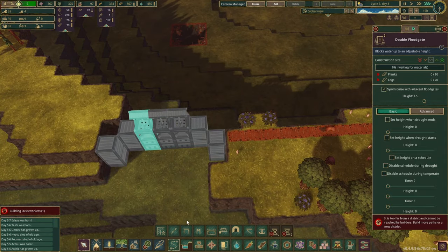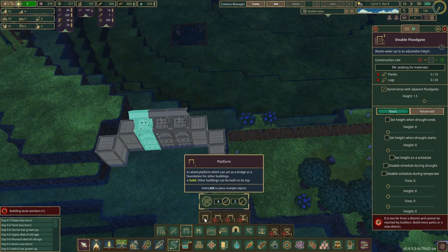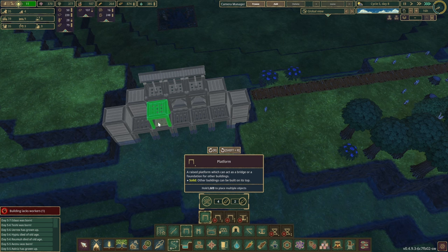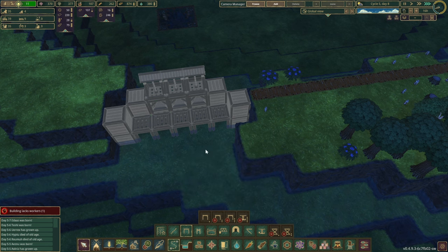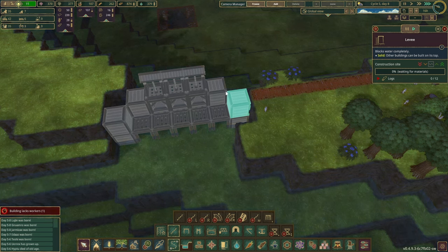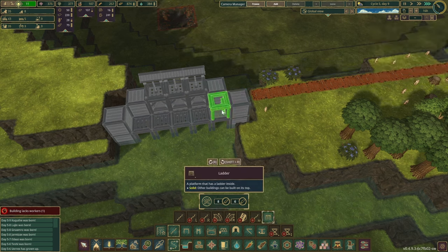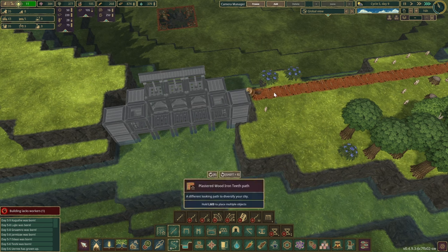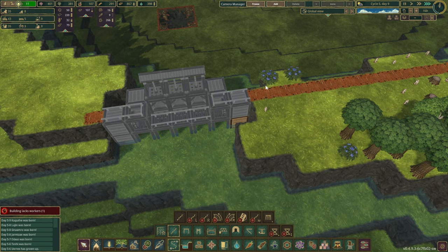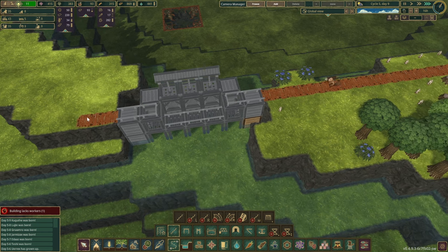That's going to take some more science, which we don't have right now, and I'd rather use platforms instead. If you have the mod, you can just control-click whatever you want to copy. And here we go — so now they can walk through. It's not the most efficient of roads, but it works.